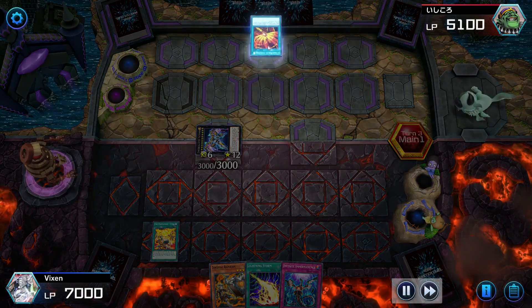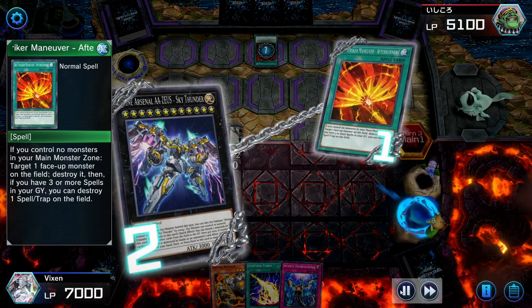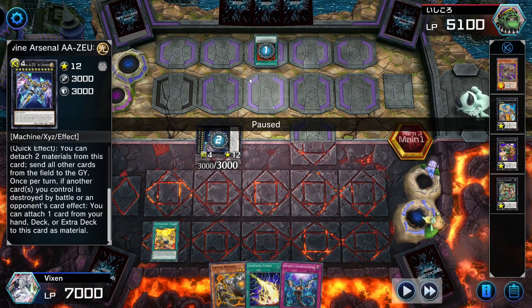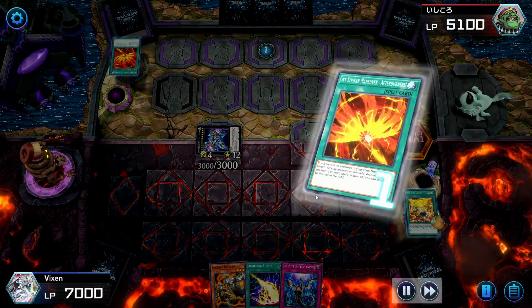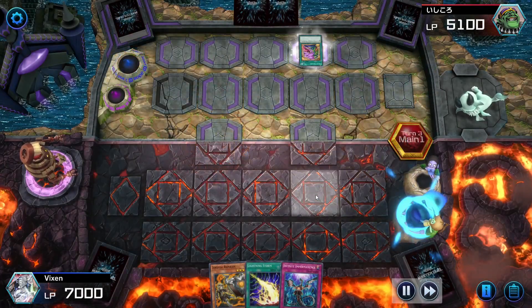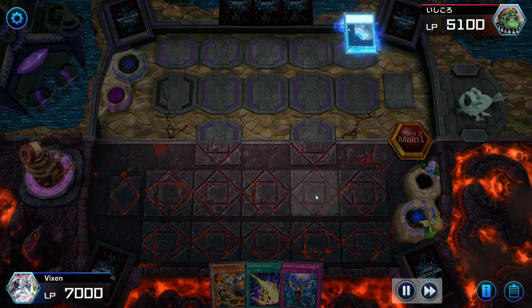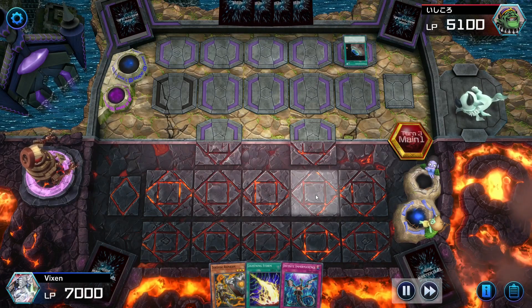So what he does now is he uses his Sky Striker Maneuver to destroy my Sky Thunder. I try to negate it by activating Sky Thunder's quick effect to remove all cards from the field — I know it doesn't do anything, I was just trying to scare him a bit, some psychological warfare. He destroys my Sky Thunder, uses Pot of Desires, and now goes into summoning a bunch of spell cards.